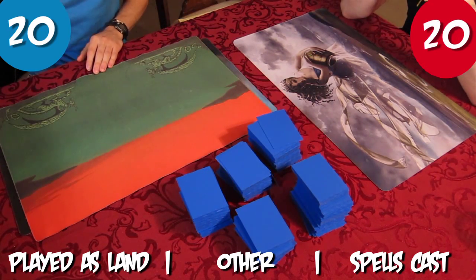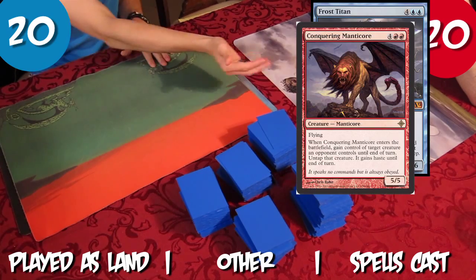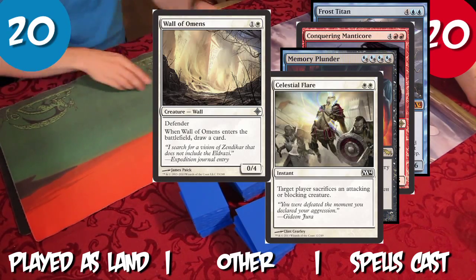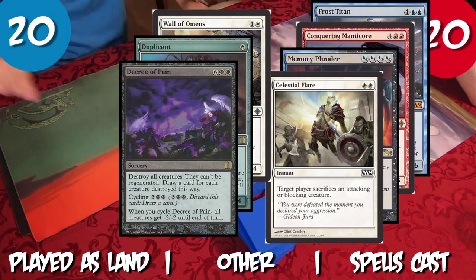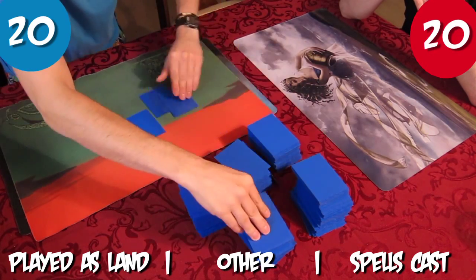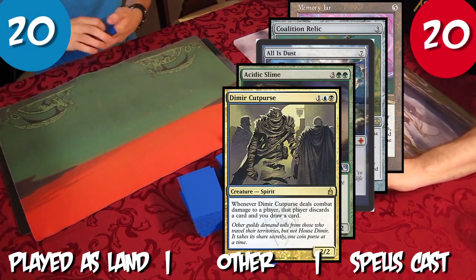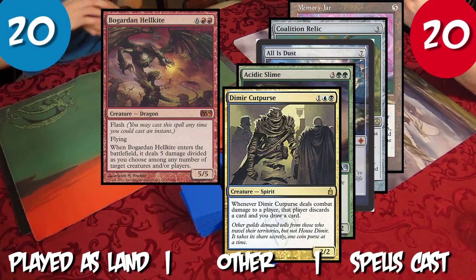Tristan starts the game with an opening hand of Frost Titan, Conquering Manticore, Memory Plunder, Celestial Flare, War of Omens, Duplicant, and Degree of Pain. Rob starts with a hand of Memory Gel, Coalition Relic, Awe's Dust, Acidic Slime, Demir Cutpurse, Burgarden Hellkite, and Molder Slug.